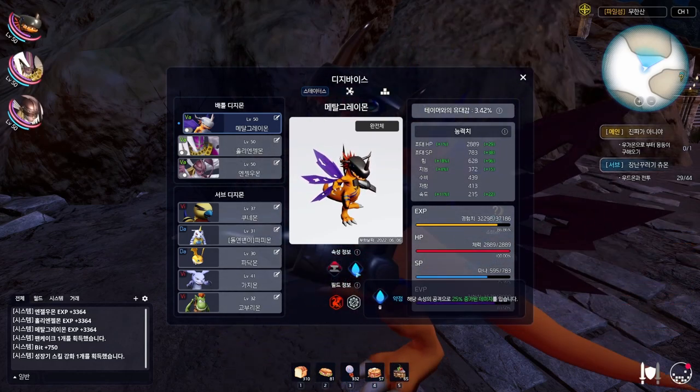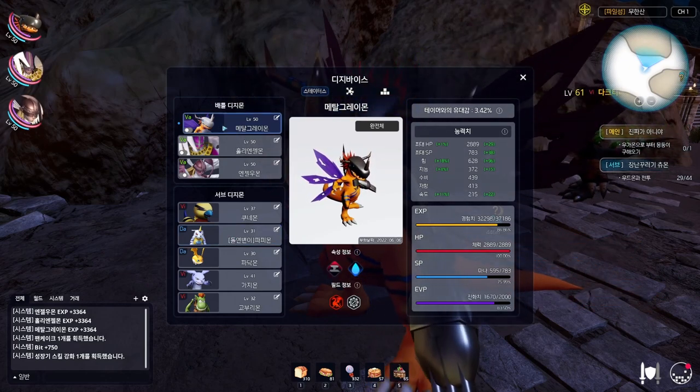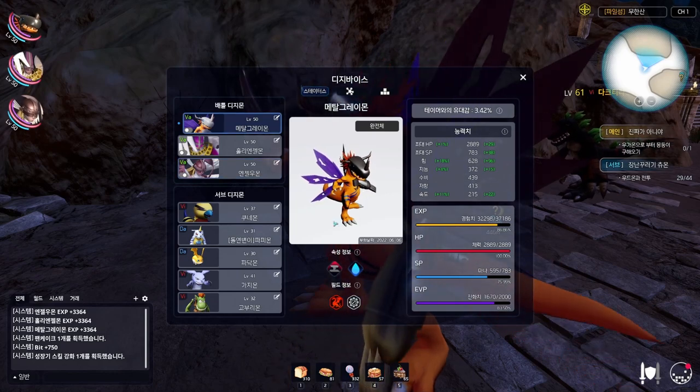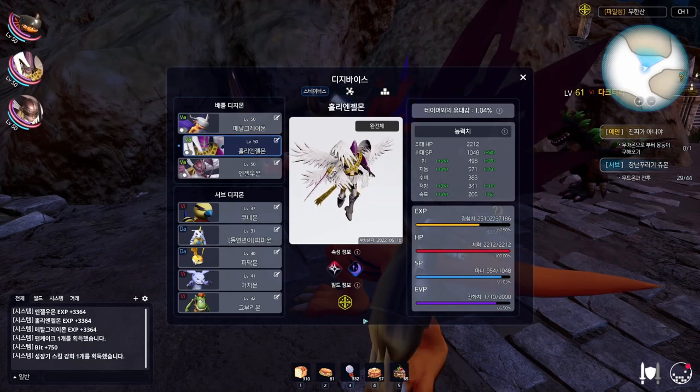This screen shows you what you're weak to. MetalGreymon — the blue section — indicates what you're weak to. I am weak to Water moves, and also weak to Data types because I'm a Vaccine. This means I'm strong against Machine types. MagnaAngemon is strong against Light but weak against Dark.